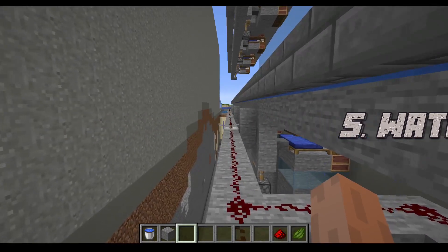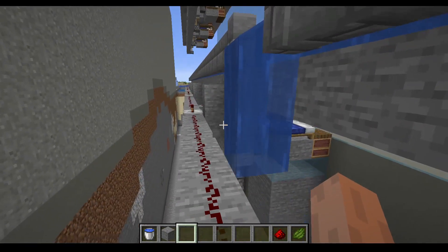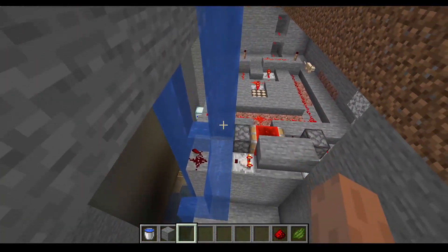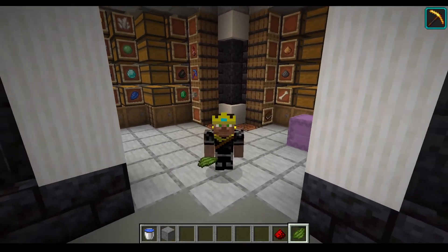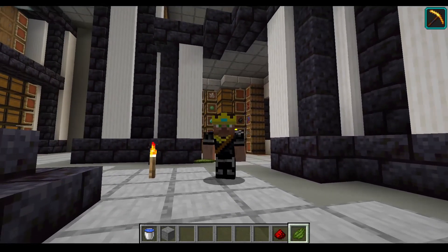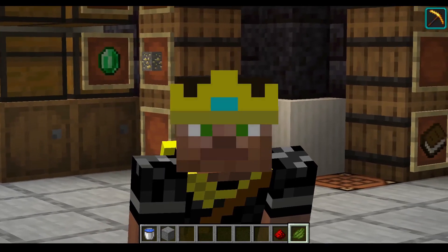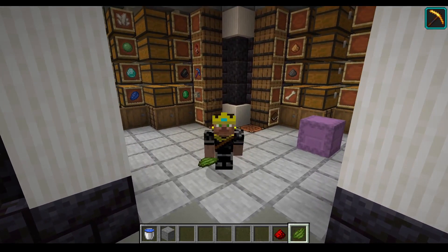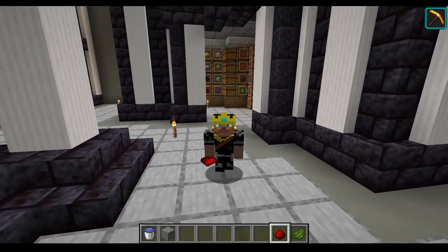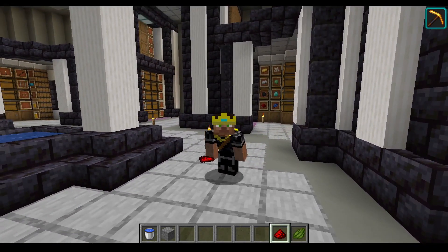Number five is waterproof redstone. How often have you been in your world and a creeper or some water comes down and ruins your redstone contraption? My idea uses one of the most useless items in the game — green dye, previously known as cactus green. Cactuses are known for holding water, so what if you combined cactus green with redstone in a crafting recipe to make waterproof redstone? That way, the water would just make it waterlogged and not wreck your contraption.